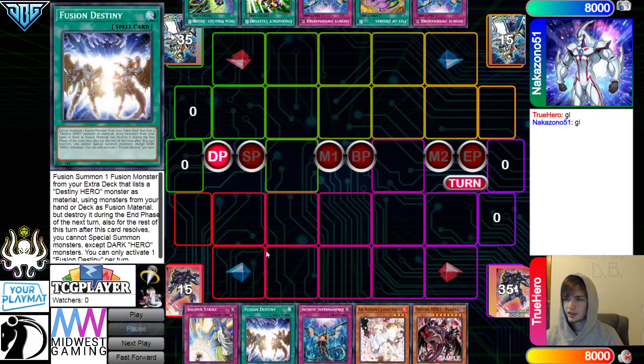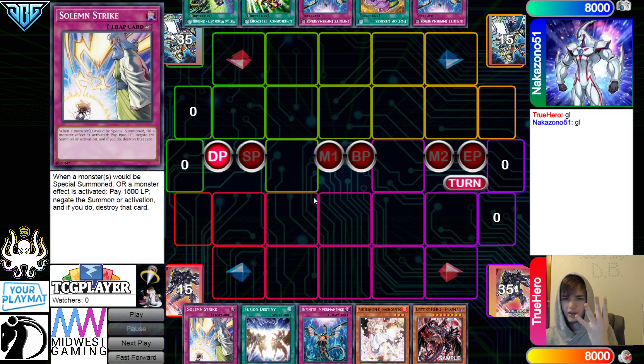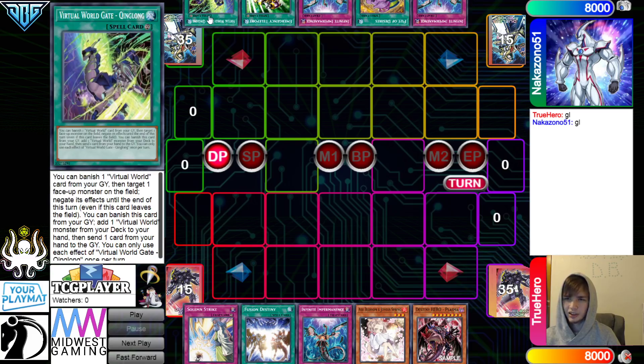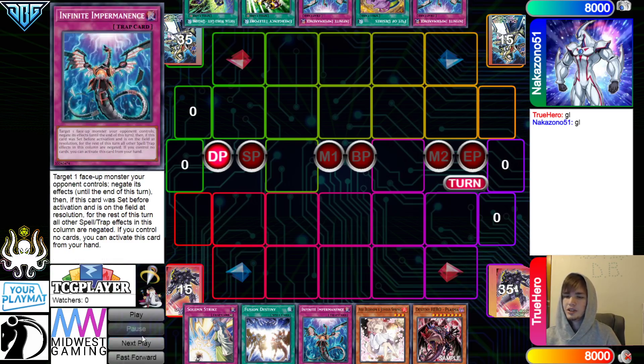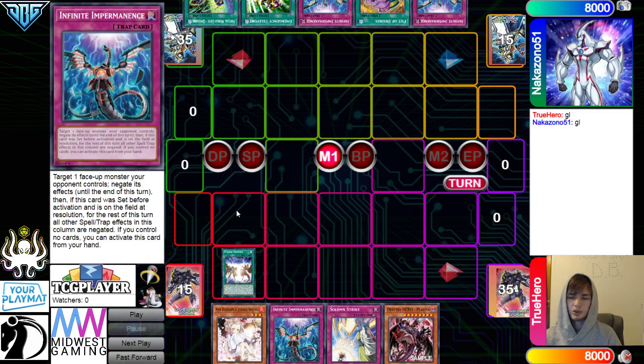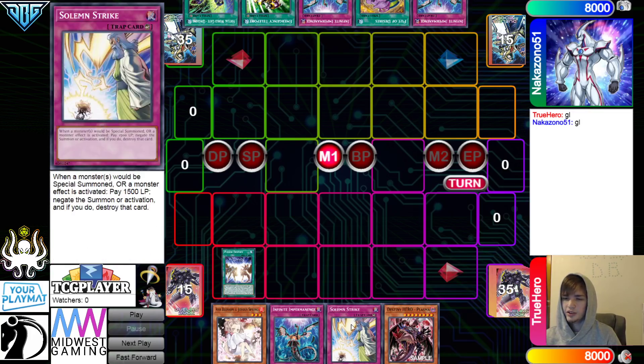So this is a pretty decent opening. They're going to have Ash, Imperm, Enforcer, and Strike, and like follow-ups through Celestial. And they have Imperm, Desires, Imperm, E-Telly, and Chinglong — so they have two going-second cards here, but not really that great versus Fusion Destiny. It'll work with an Imperm Hidden Forcer, but they're still going to have these.